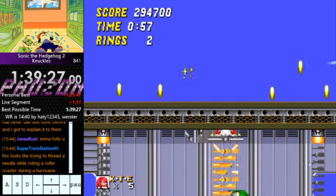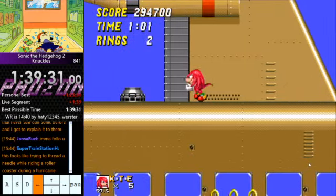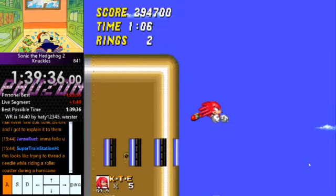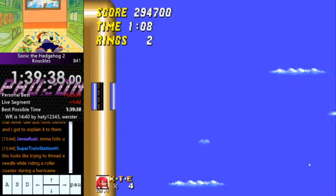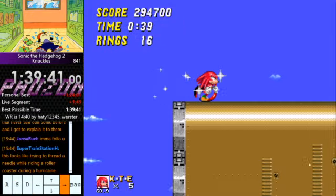Otherwise, you'll get hit by the boss without invulnerability. You'll be stuck up here because there's an invisible wall, and have to kill yourself and start the entire level all over again by jumping over here. So instead, let's not do that and actually get all the boss hits correctly.